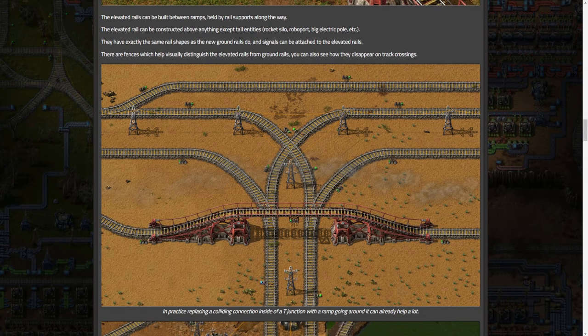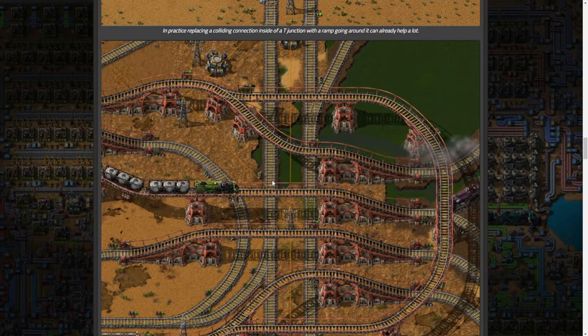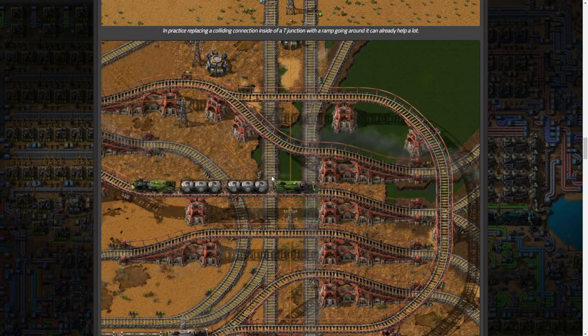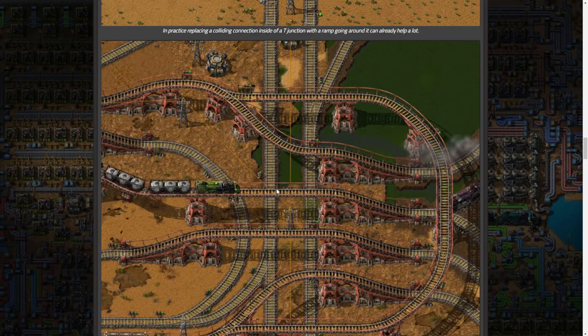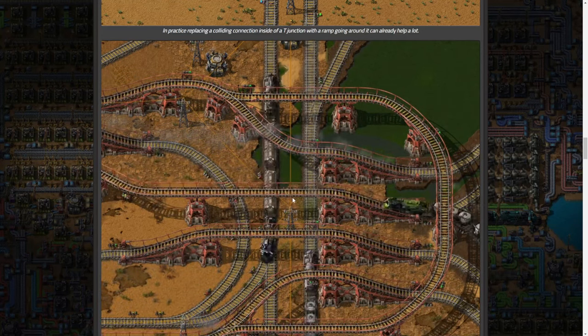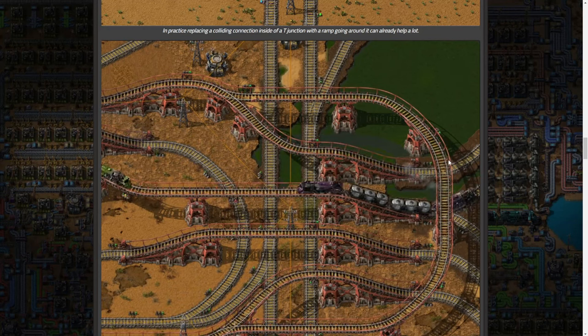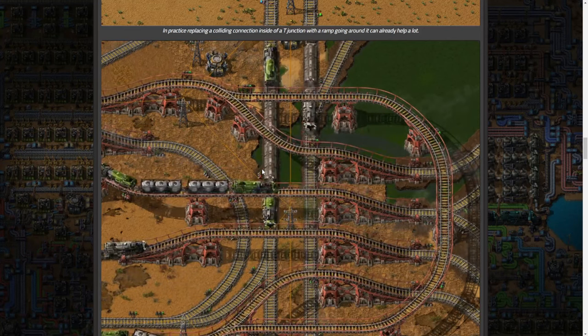In practice, replacing a colliding connection inside a T-junction with a ramp going around it can be a huge help - normally tracks would cross, but now they can go over. Look at what we can have here. The throughput potential is wild. You can see two trains coming from different directions passing over each other. I could just leave this running for 20 minutes watching it. It honestly reminds me of roller coaster tycoon - which is not a bad thing at all.